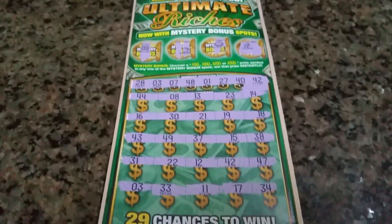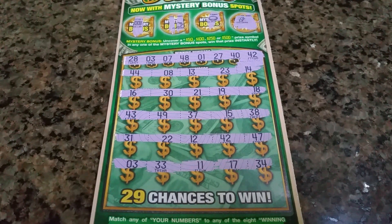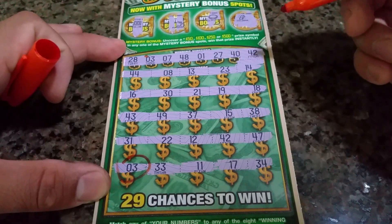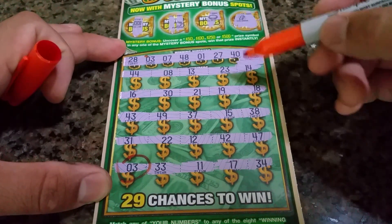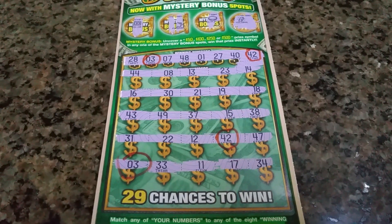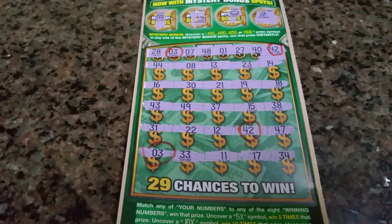I did catch another Ultimate Riches, a $20 card at work, and I saved the suspense for when I got home. Looks like I got a match on number 3 here. And then number 42. So 42 and 3, and then 42. I think that's it, but as you guys know I've been known to miss a few. So let's just check it out — it's a Friday edition.